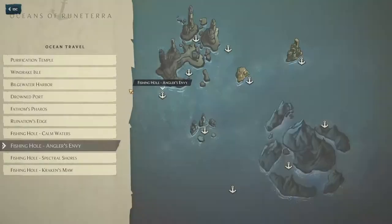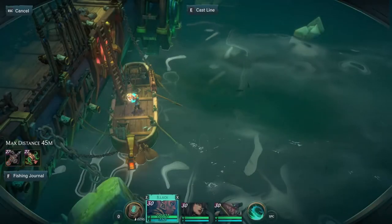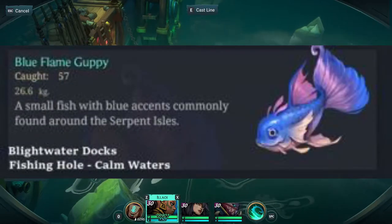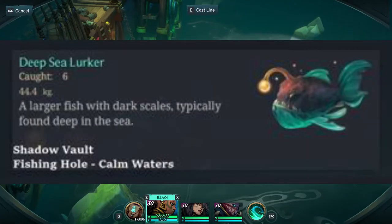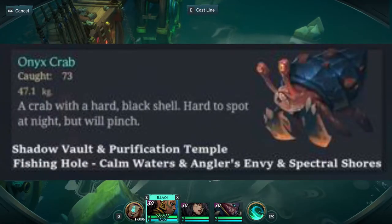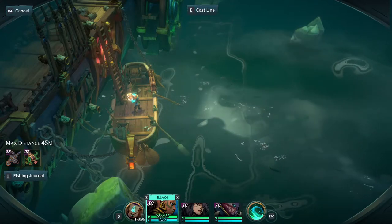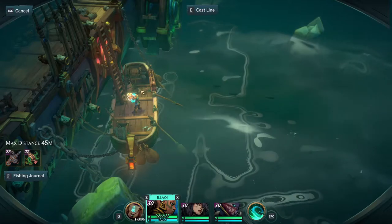The next location we'll go to is Calm Waters. In Calm Waters we can catch the Blue Flame Bass, Blue Flame Frog, Blue Flame Guppy, Blue Flame Snapper, Coral Creeper, Deep Sea Lurker, Gopher Fish, Long Whiskered Catfish, Onyx Crab, and Baby Squid. There are 10 fish in total that you can catch here, and like I said they're all percent chances so you'll have to keep coming back until you get all the ones that you need.